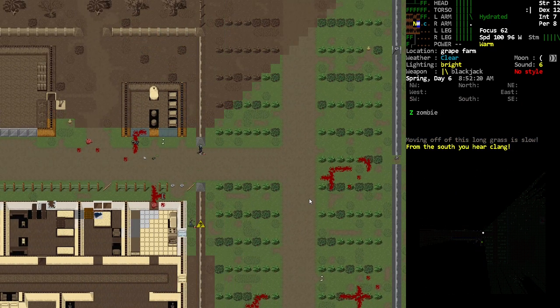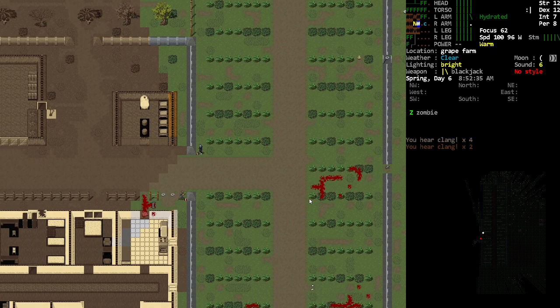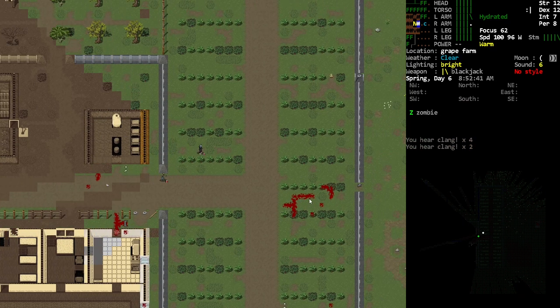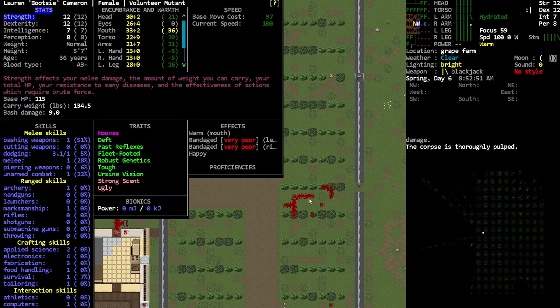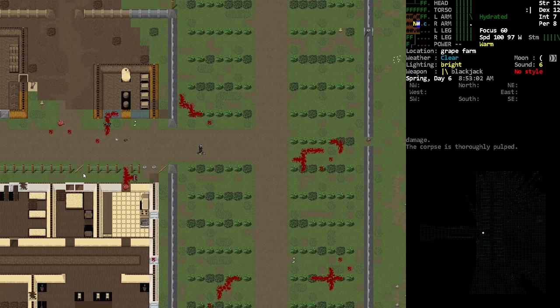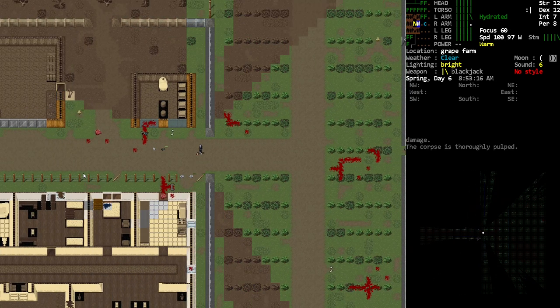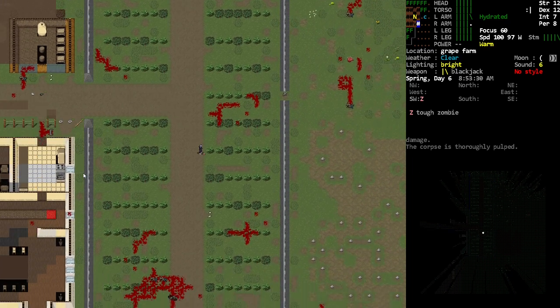Come here buddy — I'm gonna hang behind this little row of whatever this is. You can come here, because you're a zombie and you're not gonna be able to figure that out. So I'm actually leveling up my bashing a little bit and my melee a little bit. It's not going up a ton but it's going up. I think I'm also getting unarmed from my hoof attacks.